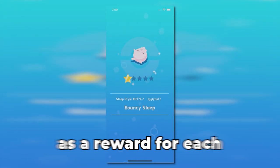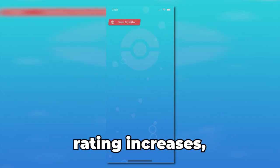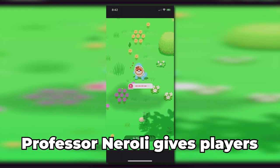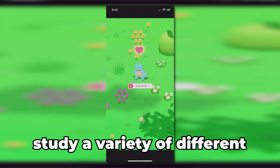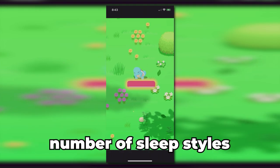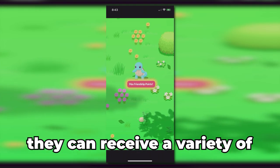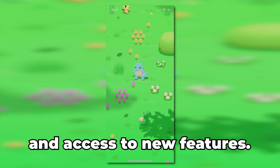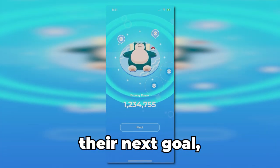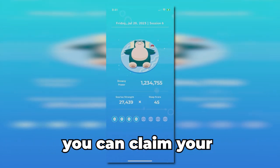You can receive Dream Shards as a reward for each time Snorlax's rating increases, and more species have a chance to sleep with it. Professor Neroli gives players goals to encourage them to study a variety of different sleep styles. Each time the player meets a goal by registering a certain number of sleep styles in their decks, they can receive a variety of rewards, including diamonds and access to new features. A button on the main screen tracks the player's progress towards their next goal, and once it has been met, you can claim your goal rewards.